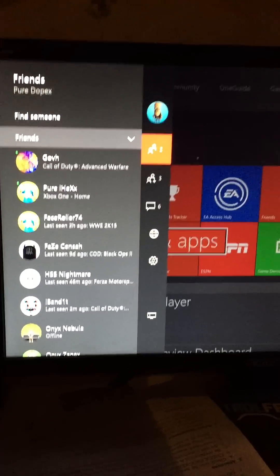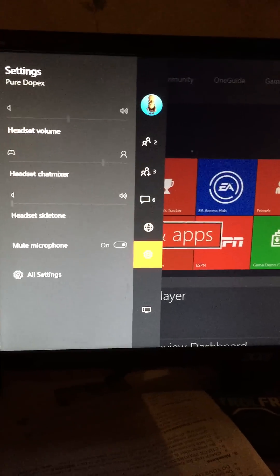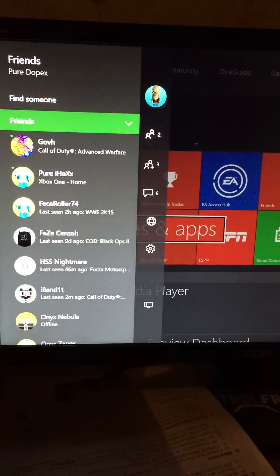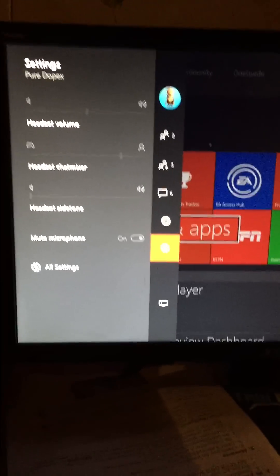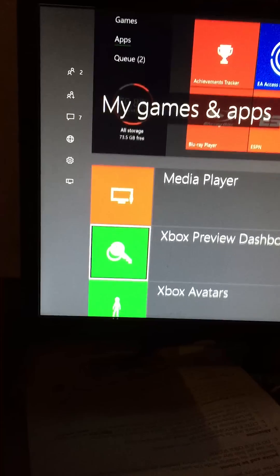The first and probably most important thing is the new side tab where everything's intertwined. You can go everywhere — see your friends in a split second, see your party, messages, globe, and your settings.